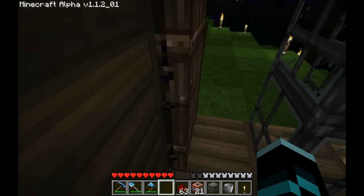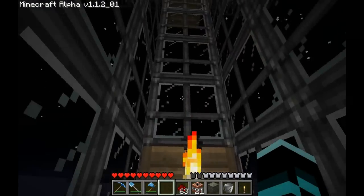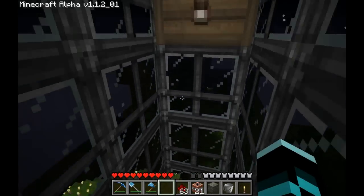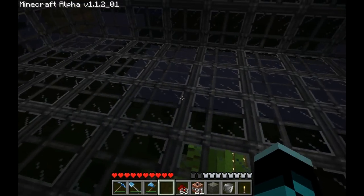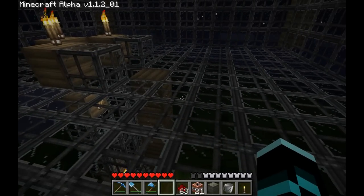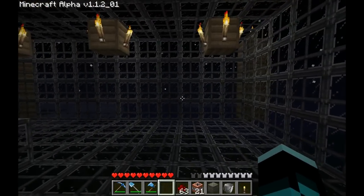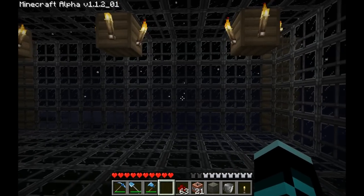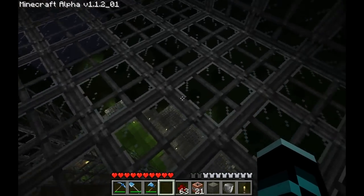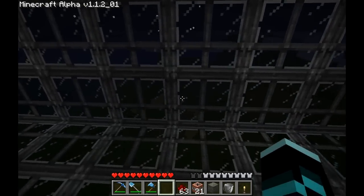If we go upstairs further we can go up to the observatory, which doesn't look quite as nice as it used to. This texture pack I installed — I think it's called John Smith's Texture Pack, you can look it up on the forums — it's really nice, I really like it. I actually do like the glass; it actually looks like windows now, which is cool if you're using it for windows. But in this case where I just wanted a glass room, it kind of interferes and makes it hard to see. So this isn't quite as useful as it used to be, but it's not too bad.